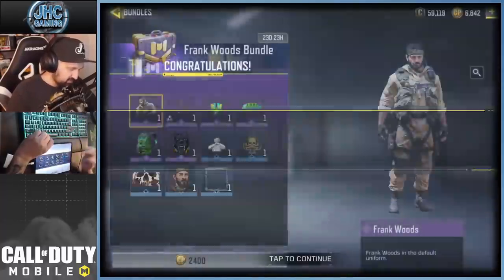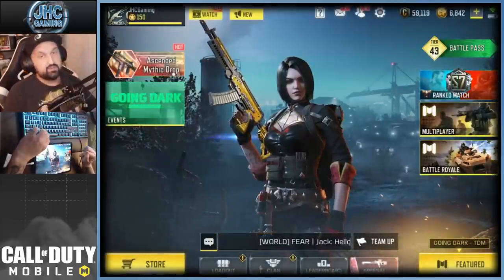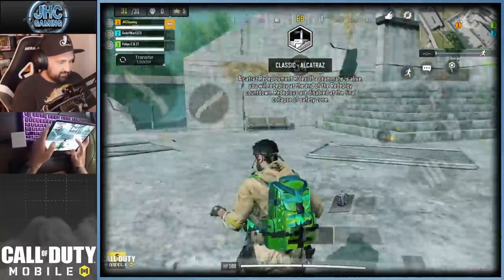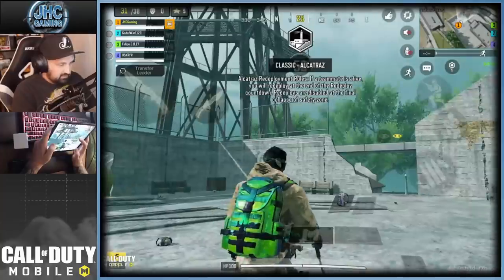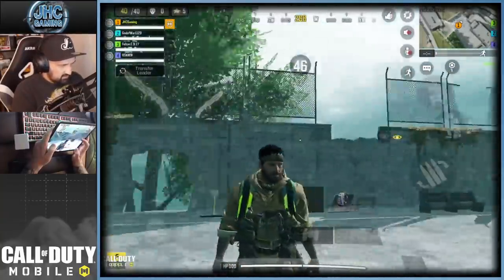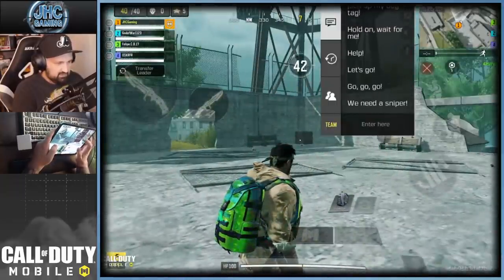Alright, let's go for a quick game — I want to hear the voice on the soldier, very curious about that. This is Alcatraz with the new soldier Frank Woods. I've equipped everything: the backpack, the wingsuit, and the parachute called Serpentine. The soldier's a badass — let's hear the voice!